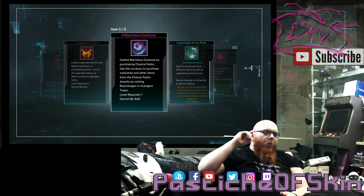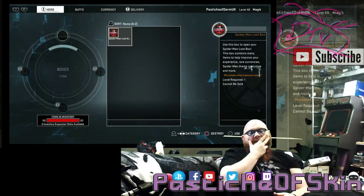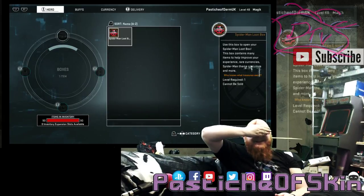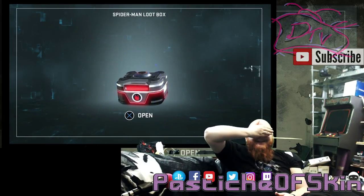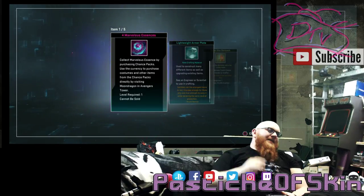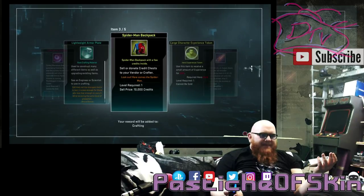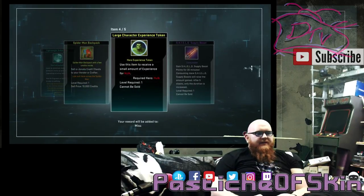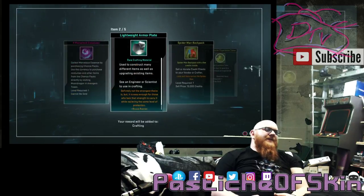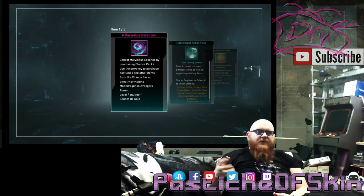One last chance! I can't look... No — four Marvelous Essence, Lightweight Armor Plate, another Spider-Man backpack for 10,000, a Hulk Expansion Experience Token, and a Shield Supply Boost. A bit of an anti-climax on the last one, but the second-to-last getting the Homecoming Stark Tech Suit was kind of nice, especially with the movie coming out soon.